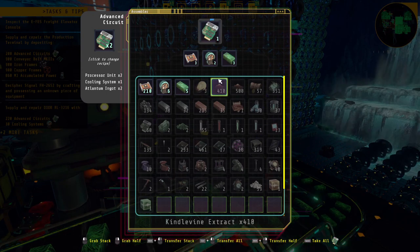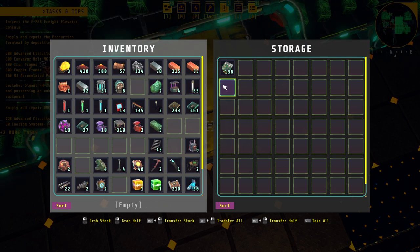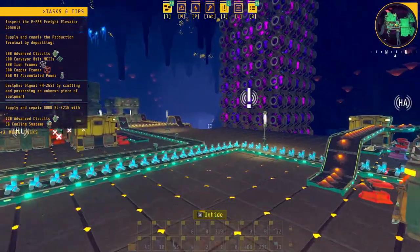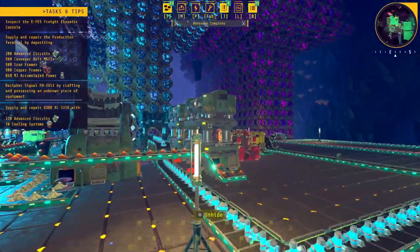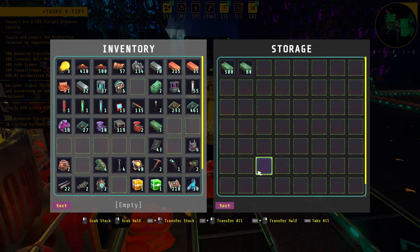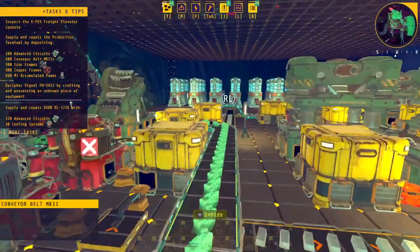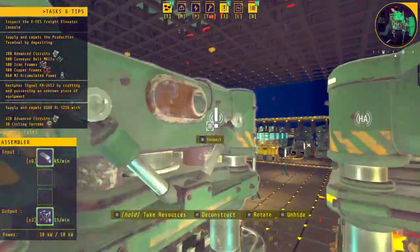We already have 76 in here... now 136. We only need 200. We have the conveyor belts, so in the meantime we'll go investigate that freight elevator. There are a few things we need to upgrade but we're basically stuck behind circuits right now. We're getting about 600 here plus whatever's downstairs. There's also a chest filling up with 900 in it. Let's go explore and figure out what this elevator is all about.